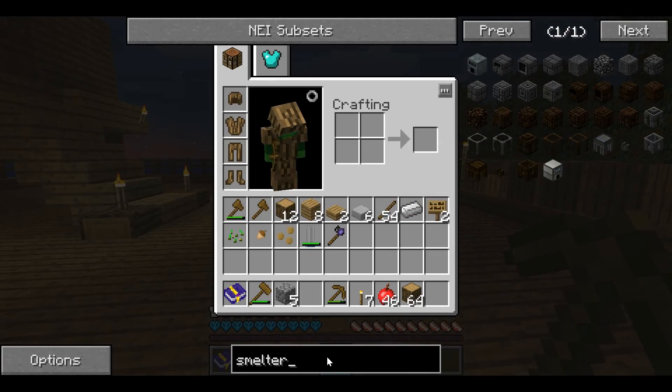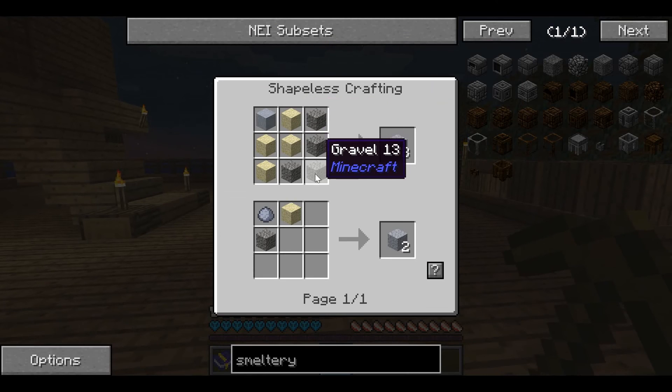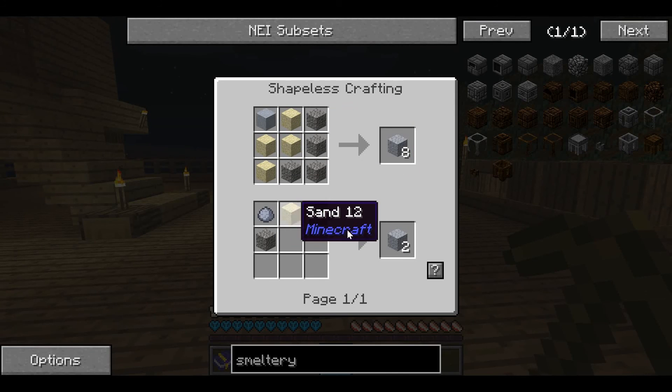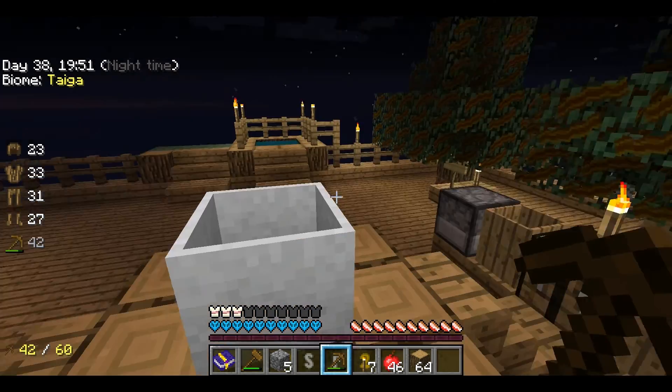Let's have a look. Smeltery - I need these seared bricks which I get from cooking grout, which is made from sand and gravel and clay. Those are things I can get, no problem. Four sand, four gravel and one clay equals eight grout - or a sand, a gravel and a clay for two grout. I'm going to have to cook up a load of cobblestone over here but I think I can live with that.